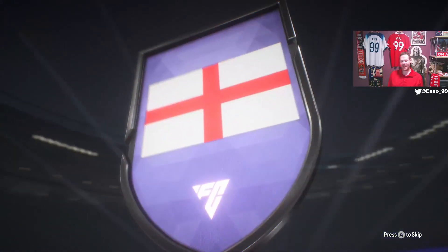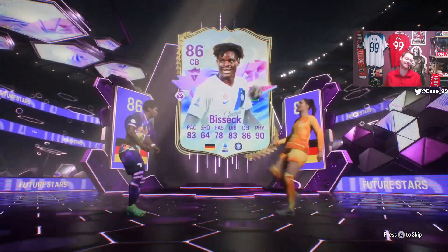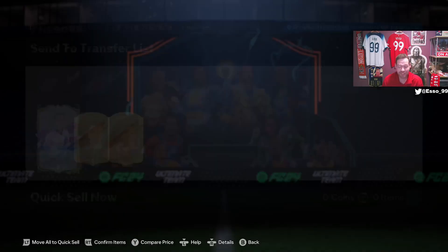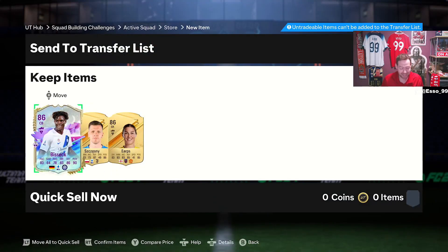Another Future Star — an England goalkeeper, so that's Mary Erps. And hiding behind Mary Erps is Bissex. Great looking card — I know he's super cheap but I don't know why. He's six foot five with really good pace, great balance and agility for his height, outstanding reactions and composure, 98 jumping with Aerial Plus, Power Header, and he's only 12k. You are sleeping on this card.